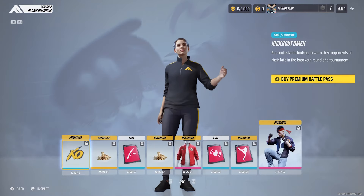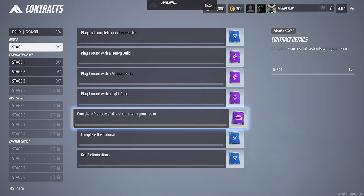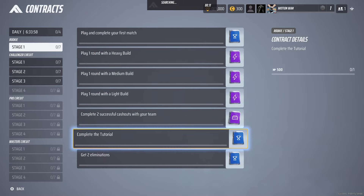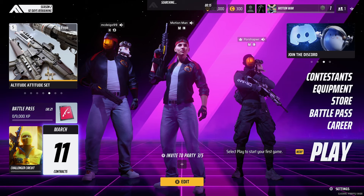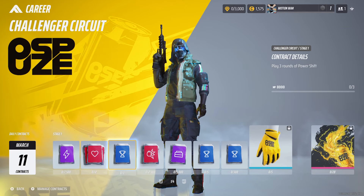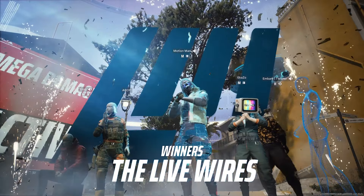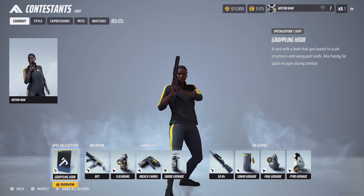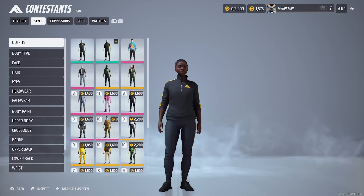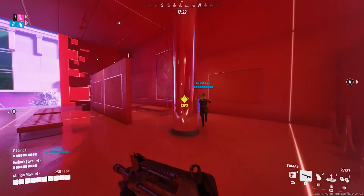Season 2 also expands upon the game's progression systems. In addition to the new battle pass, there's now a contract system that provides bonuses over an extended period of time, tracked over the course of a season and completed through daily and weekly contracts. It's a more thorough system than what was originally in place and gives players more items to work towards. The league system, or ranked competitive mode, also sees updates in Season 2, with revised progression and new rewards that can be gained throughout the season.